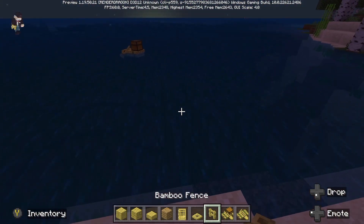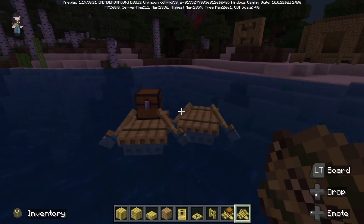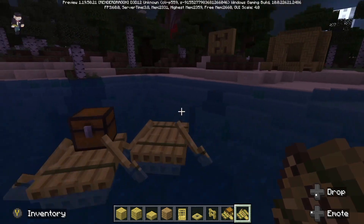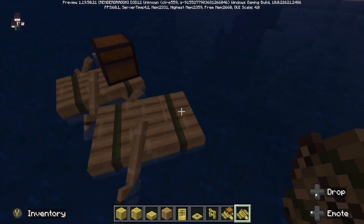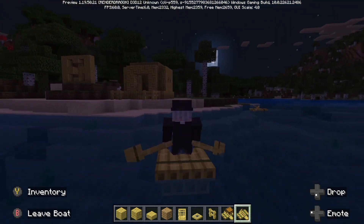Now we head over to these beautiful bamboo rafts. In my opinion they are a great idea. Making something like this — even though they work the same as boats — it's all about the look here, and the look is really nice.